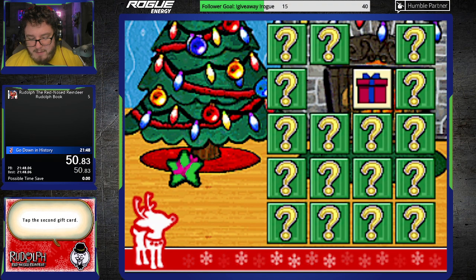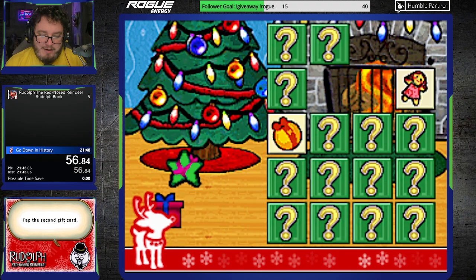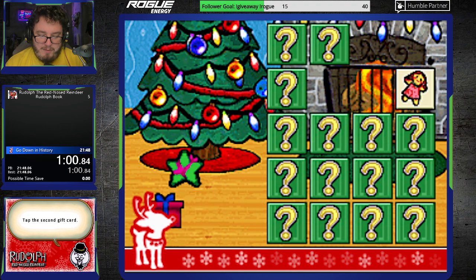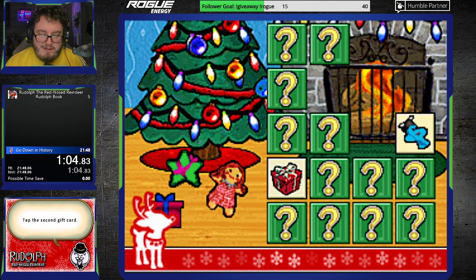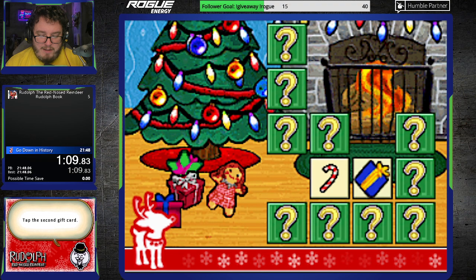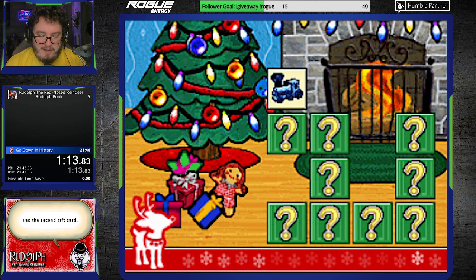This one is a memory-based game, as you can tell. Wrong red box — I always mistake the two red boxes. Basically, I just clear these as I go, as much as I can. I'm going through and finding matches by going to the ones next to each other. Which one was the candy cane? That's the train. Couldn't get lucky.